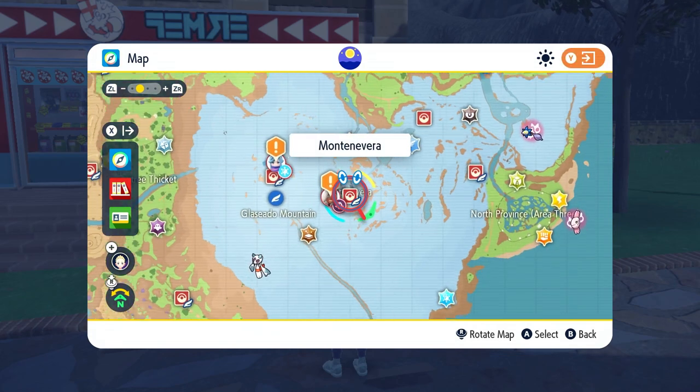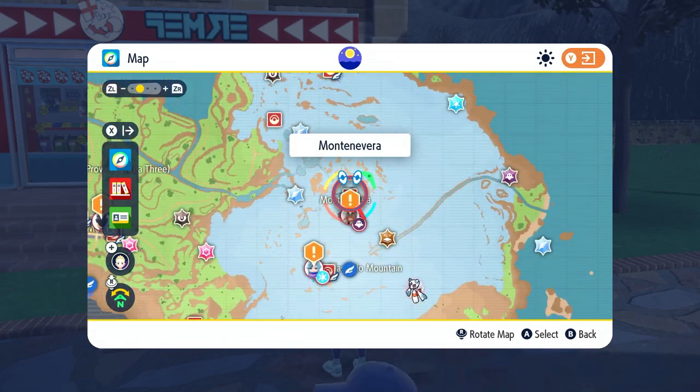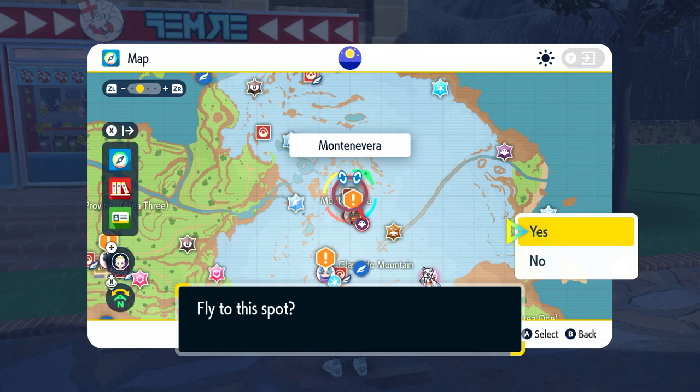Fly to Montenevera — I'm doing my best here. Fly here; this is where you've got to go. Go to this spot right here and you will be able to hyper train your Pokémon so they're nice and strong.